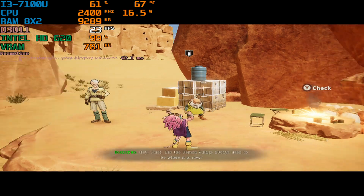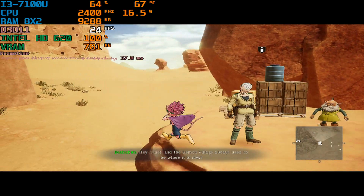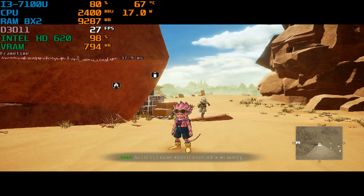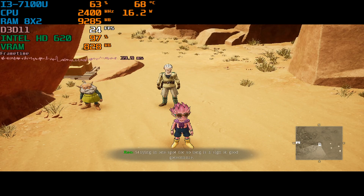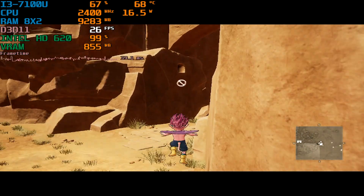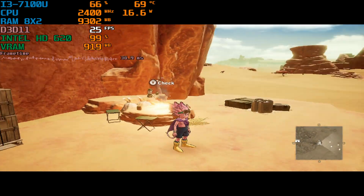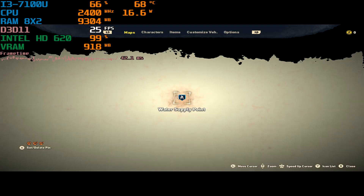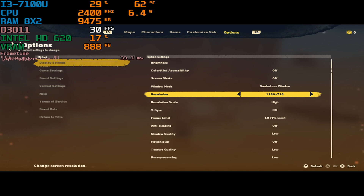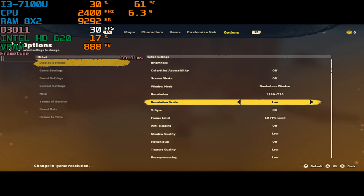Hey guys, welcome back to General Rule 16, I am your host Javon, and today we're doing a brand new benchmark. Today we're testing out Soundland for the PC, running this on my Intel Core i3-7100U with the Intel HD 620 integrated graphics and 16 gigabytes of DDR4 RAM in dual channel. I've noticed right off the bat that the scaling doesn't work, so I've actually dropped this down — it's not 720p, I'm actually doing 800 by 600 on the lowest preset.